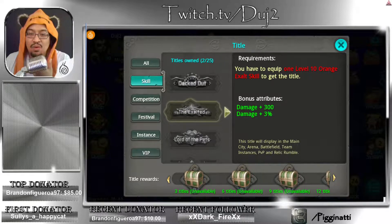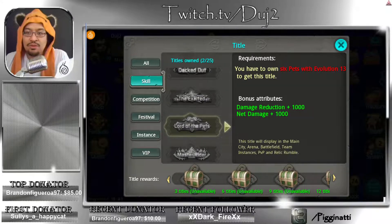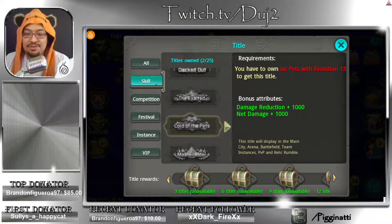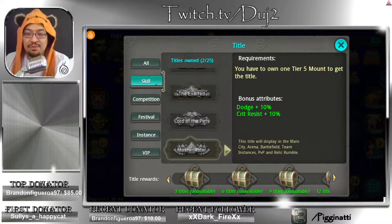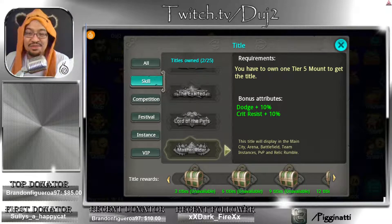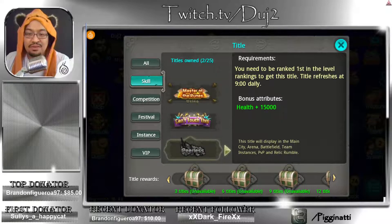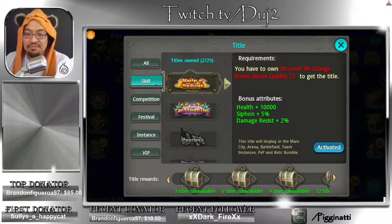The Exalted: you have to equip one level 10 orange exalt skill to get the title. You have to own six pets with evolution 13 - net damage 1000, damage reduction 1000. That's a good one, I've seen a lot of people wear that one. You have to own one tier 5 mount to get this title - dodge 10 and crit resist 10, that's really good too. But this is actually a really good one right now - I was not expecting this one at all.